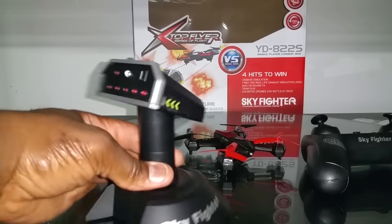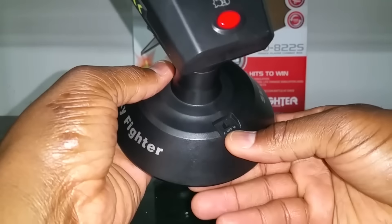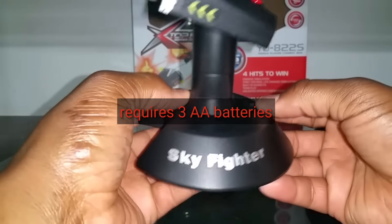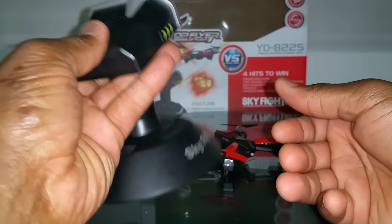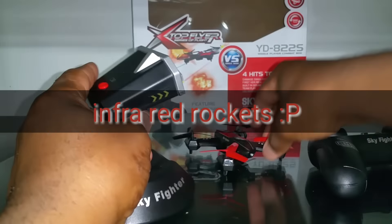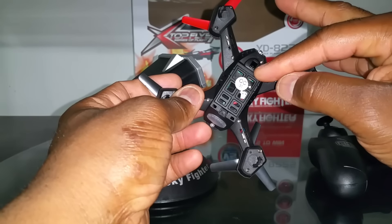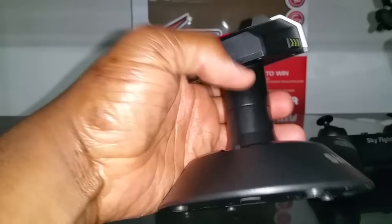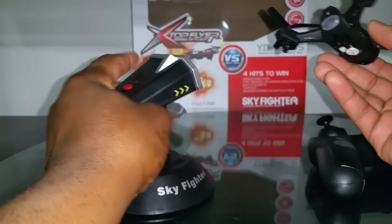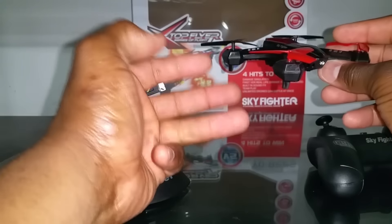Let's talk about the turret for a bit. You can switch it to automatic or manual mode using this little switch in the back. Manual mode allows a person to stand there and press the top fire button — with the little bomb on it — to fire invisible rockets at the person flying the quad. So you're aiming at the quad, pressing this button, and it's registering hits. I'm guessing this is the receiver here, and if you hit anywhere really close to the quad, it'll register as a hit.